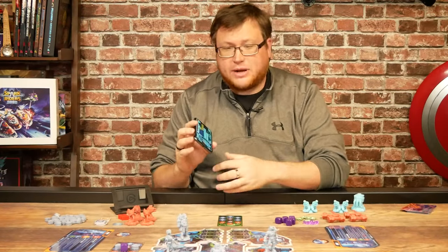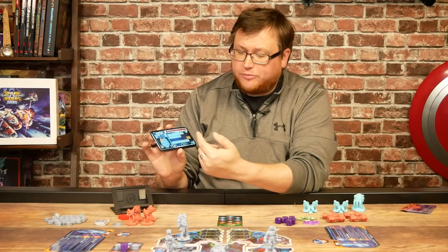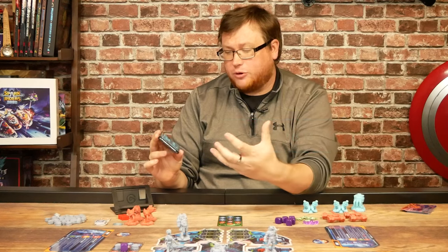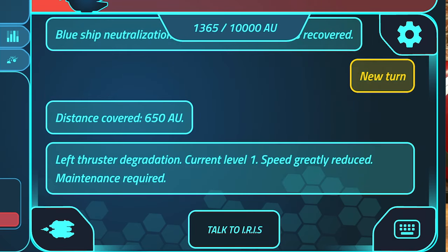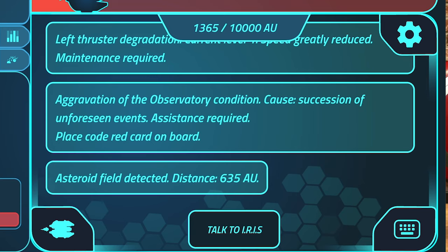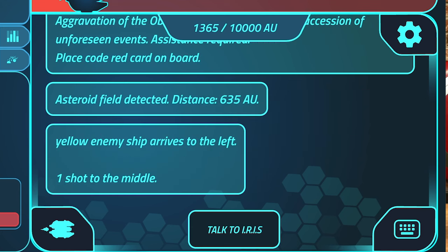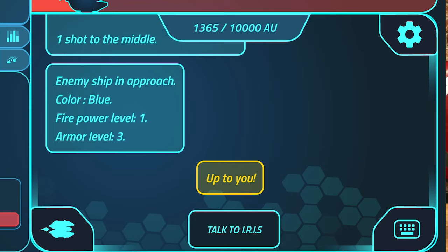When everyone has taken their actions, there's a button to move on to the next turn. Iris tells you how far you've moved and what's happening — any rooms that are damaged, any aliens to deal with. For example, Iris might say: 'Thrust degradation — current level one. Speed greatly reduced. Maintenance required. Aggravation of observatory condition — place code red card on board. Asteroid field detected — distance 635 AU. Yellow enemy ship arrives to the left — one shot to the middle. Enemy ship in approach: color blue, firepower level one, armor level three.'